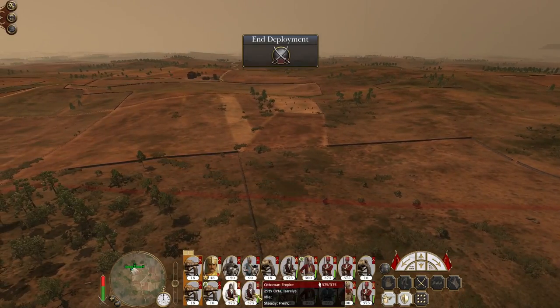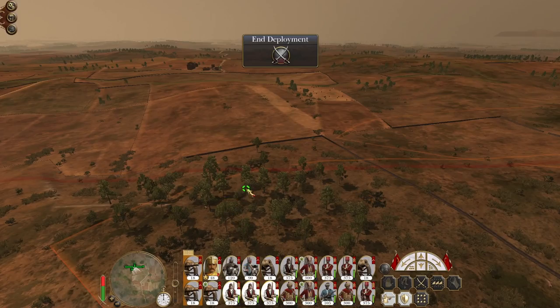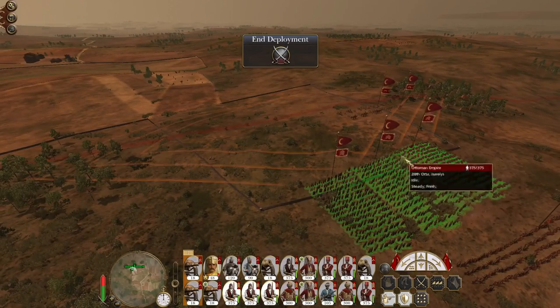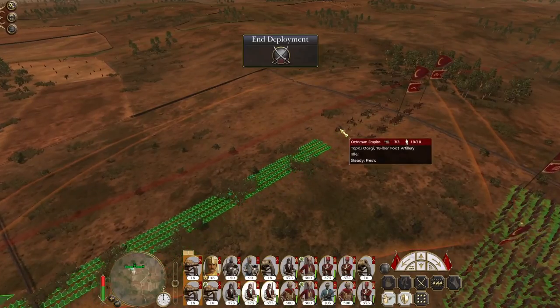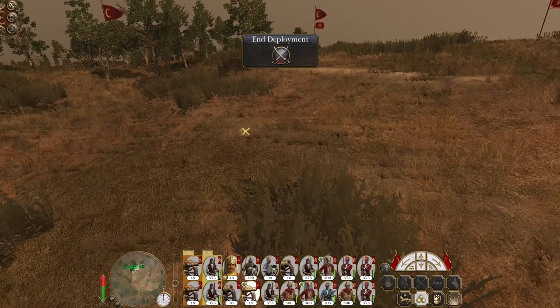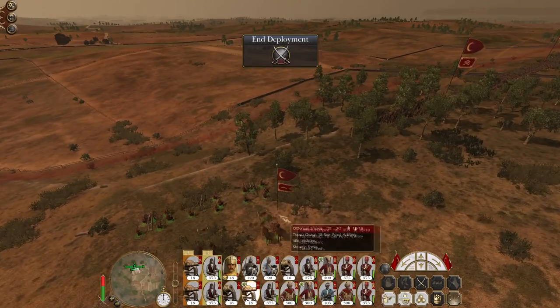So let's drop our artillery down. I want two Isareli to deploy here. The reason I specifically want two is because I can see this terrain feature is impassable, which is perfect to sight my guns on top of — because then they can't directly charge them.